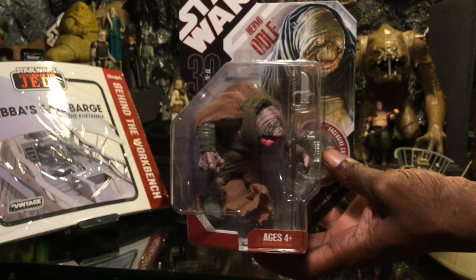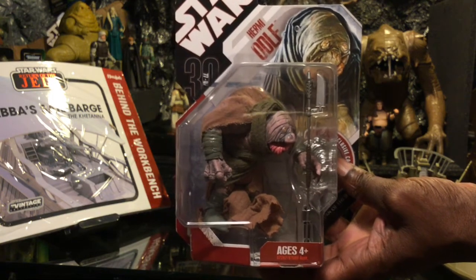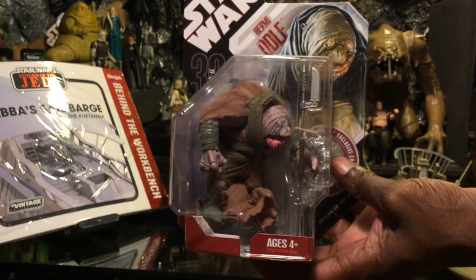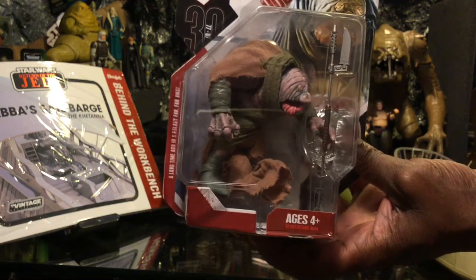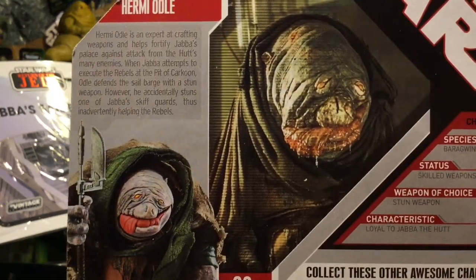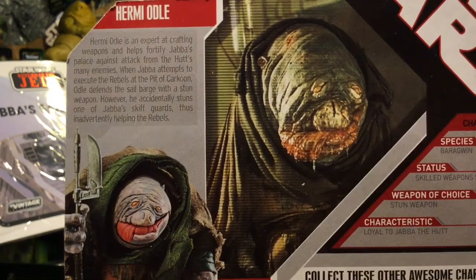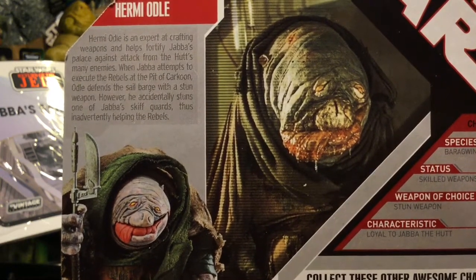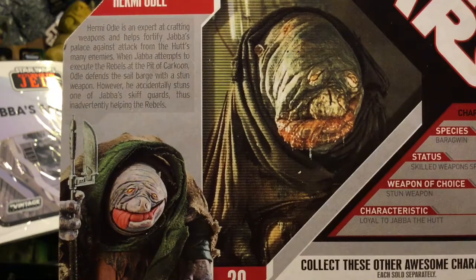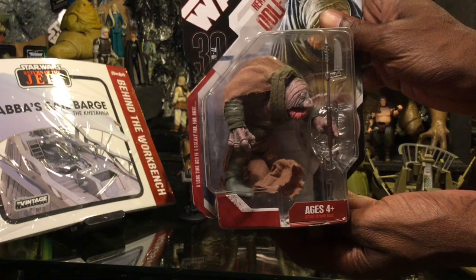Here is Hermi Odle — love this character. Nasty-looking guy. If you look at his face and the illustration in the background, very cool figure with nice soft material. It looks like Hermi was in charge of weapons and was trying to hold down the barge, but accidentally shot one of Jabba's henchmen, inadvertently helping the rebels during the battle at the Sarlacc Pit. Can't wait to pop him open once the barge arrives.